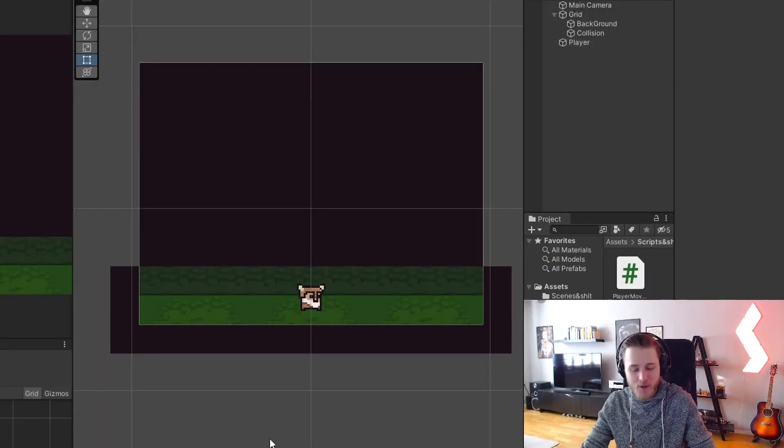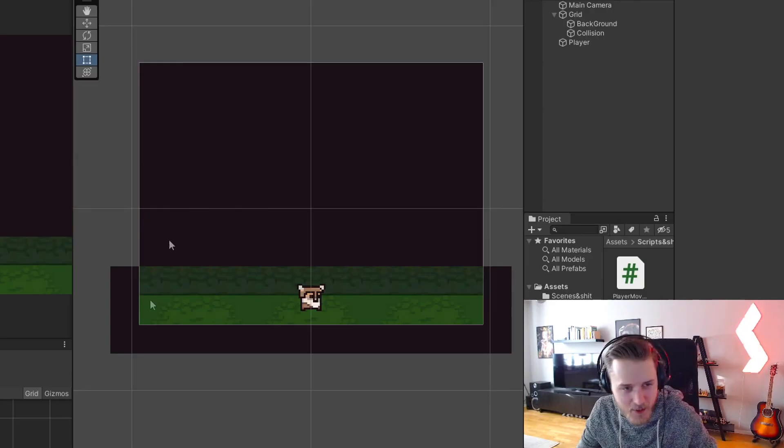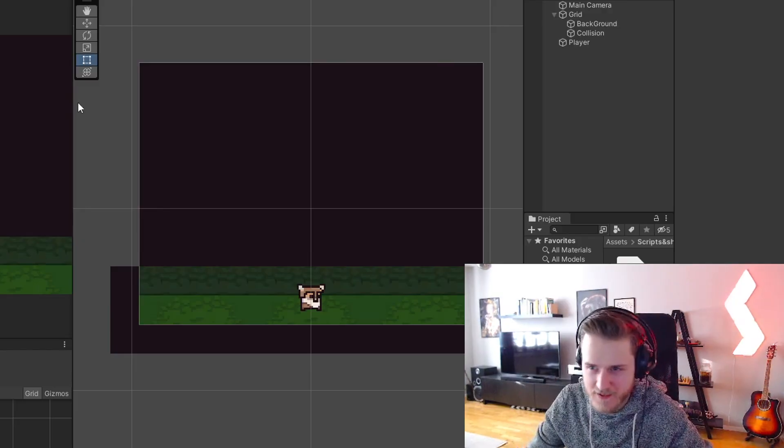I wasn't ready to give up on game development either. However, I decided to do something else, which is what I now would recommend anyone to do who wants to get into this art. And that is to start off simple. So I came up with a new idea — a catch game. I want stuff to fall down from the sky and you're supposed to catch it. I had a new goal and I was aiming as low as I possibly could. All I wanted to do was to make a game that you could play. It didn't even have to be fun. I just wanted to make a playable game.